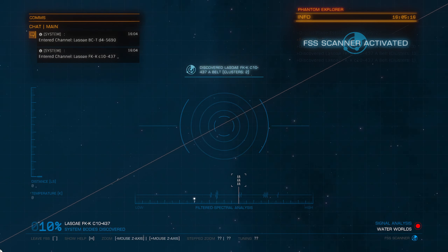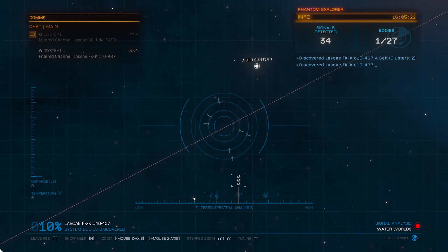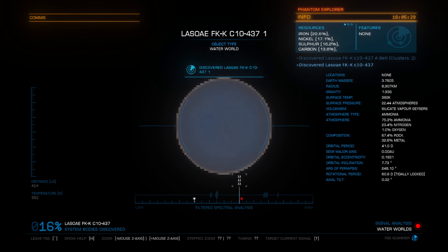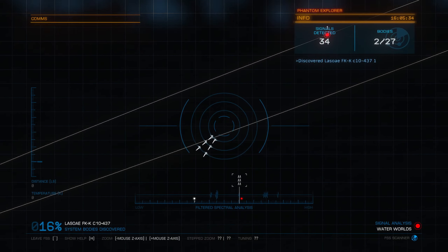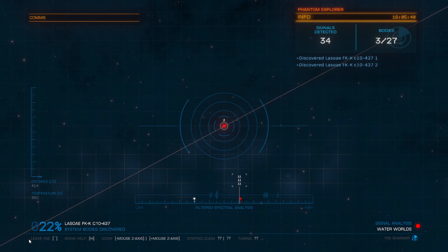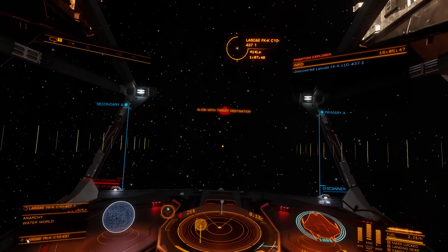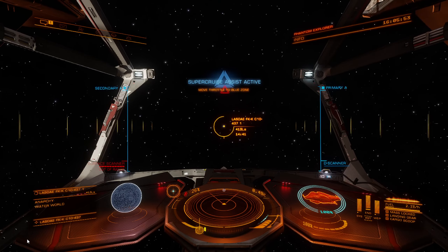Well, we have a water world here, so let's see if we can find that. There's too many bodies for us to do a full-on scan of the system. So there's one water world — it looks like there's gonna be two here. Are they right next to each other? Wow, okay. Two water worlds right next to each other — that's quite unusual.